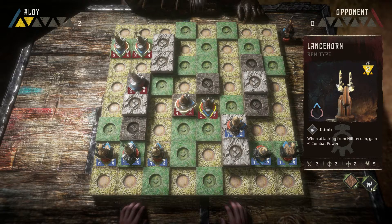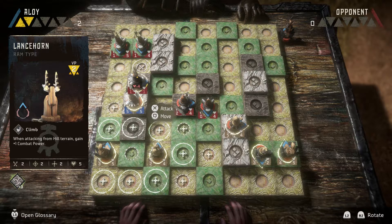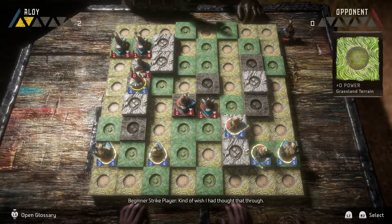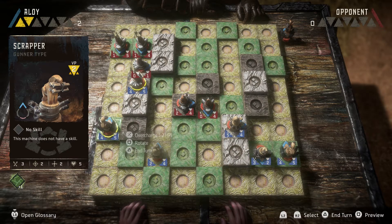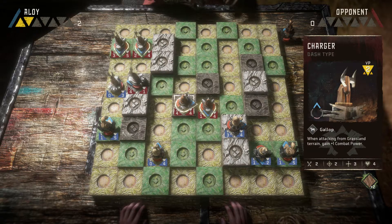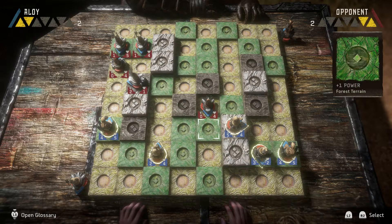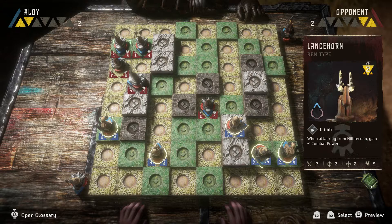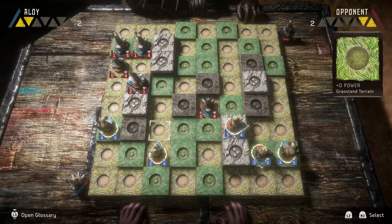I'm not gonna go after my Burrower. Interesting. Hill, and that's mountain. Kind of wish I'd thought that through. I've moved there, I'm protected from my front. If he makes an attack... it's not coming after me — it's gonna go after that piece. So I was thinking if that Lance Horn would come up and attack my Scrapper, since I'm on forest terrain, I'd still be able to mount a defense.